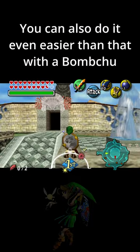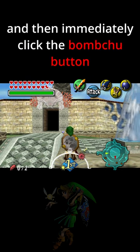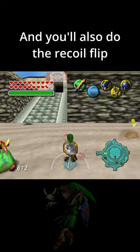You can also do it even easier than that with a Bomb Chew. You just backflip, and then immediately click the Bomb Chew button and the shield button, and you'll also do the Recoil Flip.